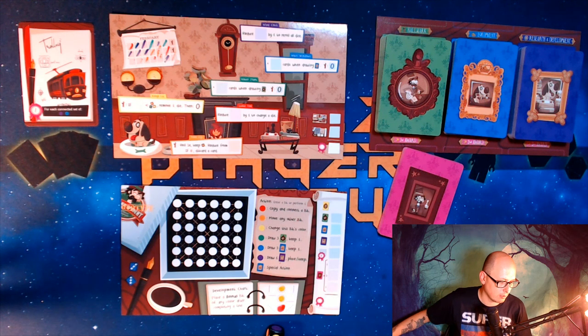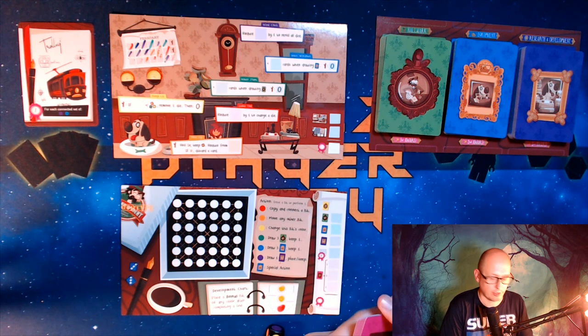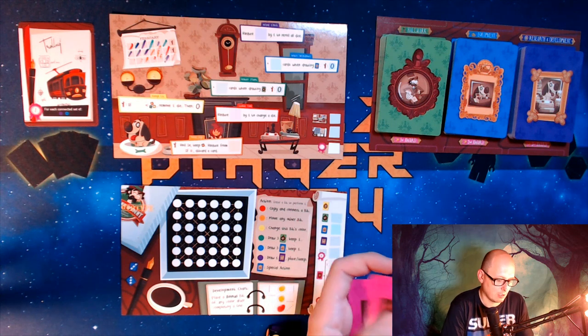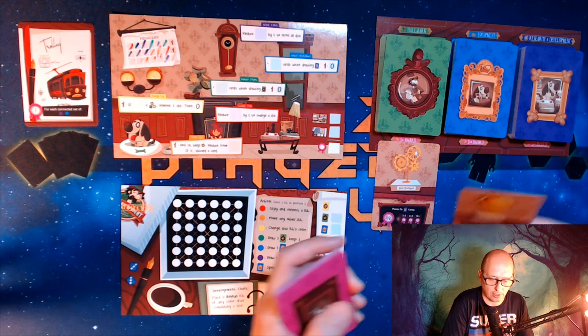The inspiration card gives you a little goal as you build your map — what two colors in combination, any two that are together by each other, you're going to score points for at the end. I have noticed those don't give you a lot of points, so inspirations are fine but not the best thing ever.